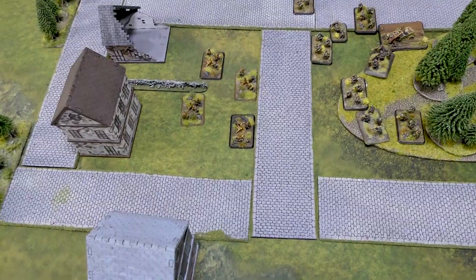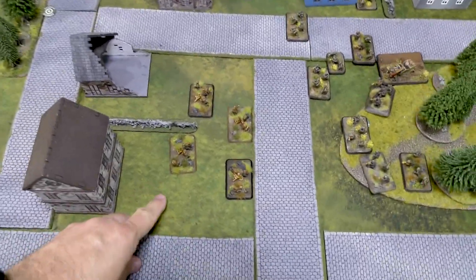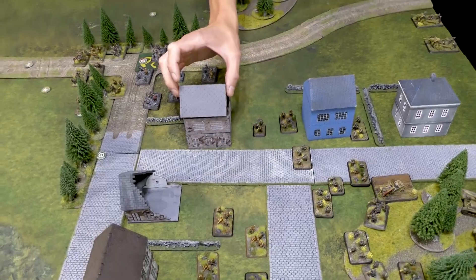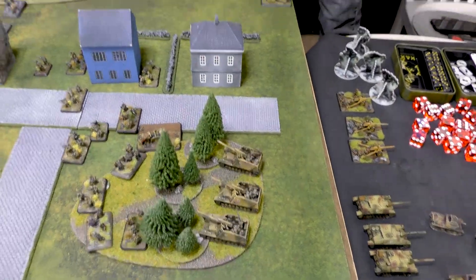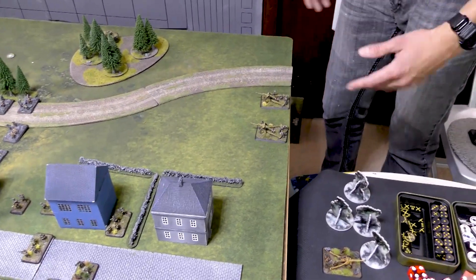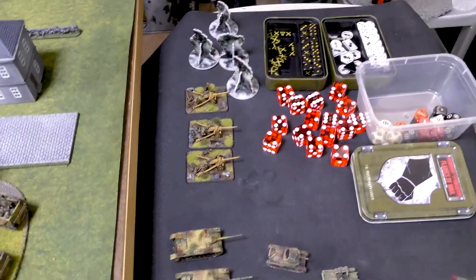The SS mortars are up there for range — they're 8cm, so only about 40-inch range — behind a building. The machine gun teams are in the building on both floors, hopefully to help repel some infantry. The observer is back there, and the Volks artillery is back there so they can see down the road. In ambush, Sean has his SS Pak 40s. There's about 40 points in reserve.